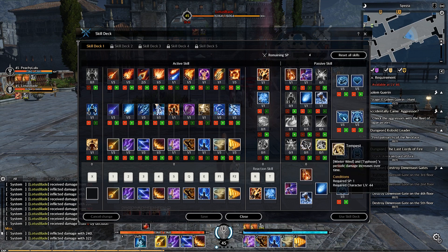And the last skill passive is Tempus Wind: Winter Wind and Typhoon's damage increases over time, so the longer you use the skill, the more damage it does.